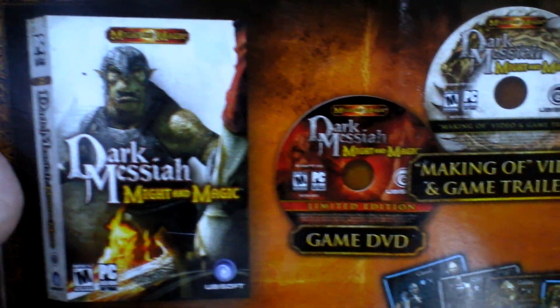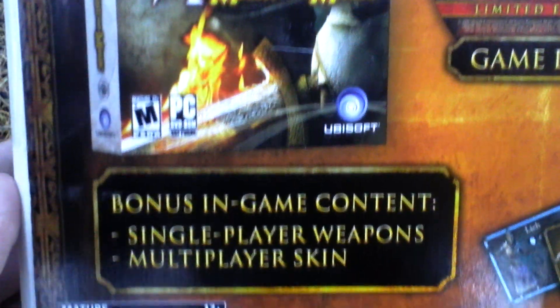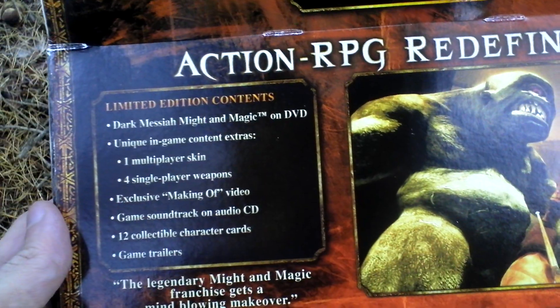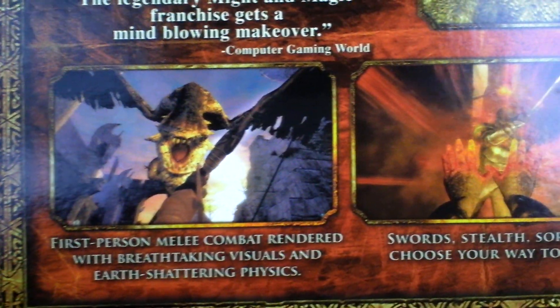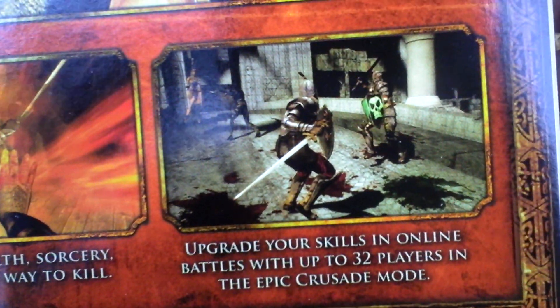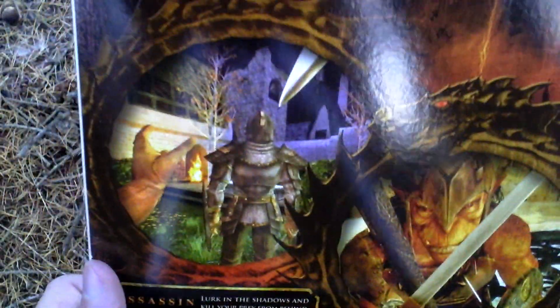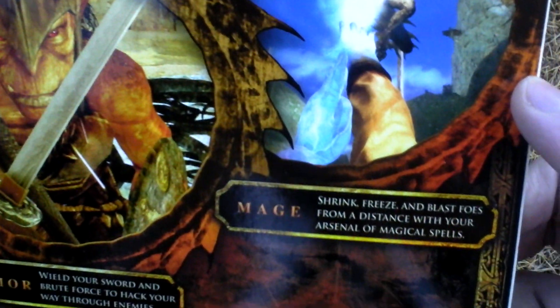This box contains the game DVD, making of and soundtrack, and also 12 collectible character cards. There is also bonus in-game content: some single player weapons and a multiplayer skin. You can also flip over this cover and there is more info inside — pictures from the game. This game has a single player campaign as well as multiplayer where you can battle and play capture the flag and other classic multiplayer modes. Here are the character classes: mage, warrior, or assassin.